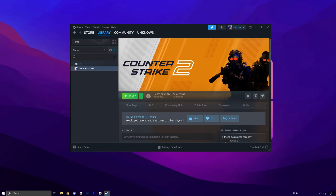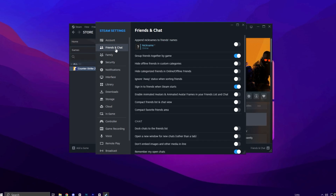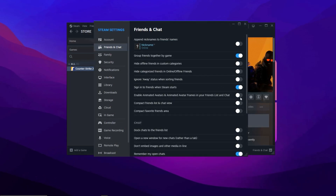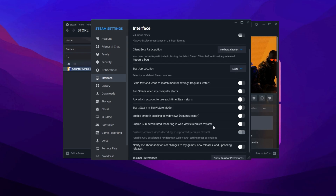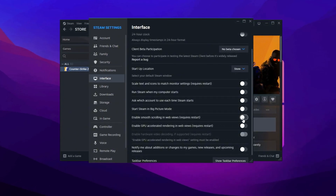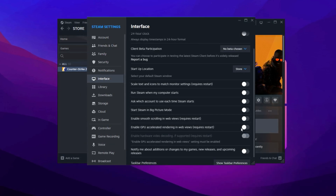Right-click on the Steam icon in the system tray and select Settings. Navigate to the Friends and Chat section. Here, disable animated avatars and other visual effects to reduce CPU and GPU load. Next, go to the Interface tab and turn off features such as Smooth Scrolling, GPU Accelerated Rendering, and Hardware Video Decoding. Disabling these options minimizes background processing, making Steam more responsive.